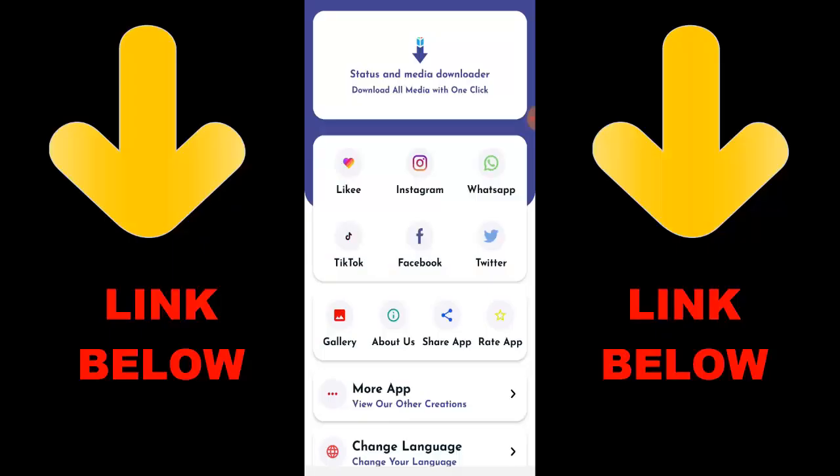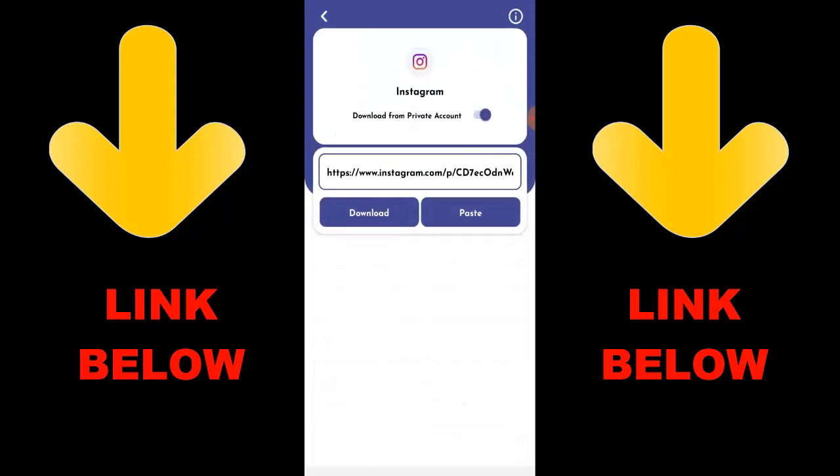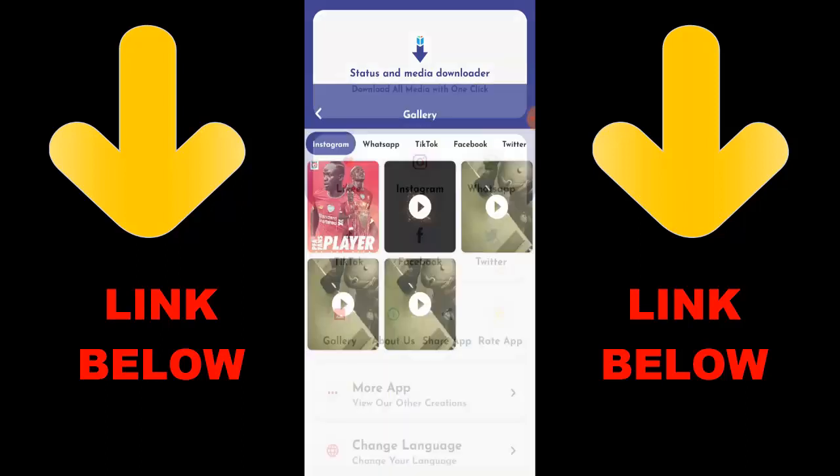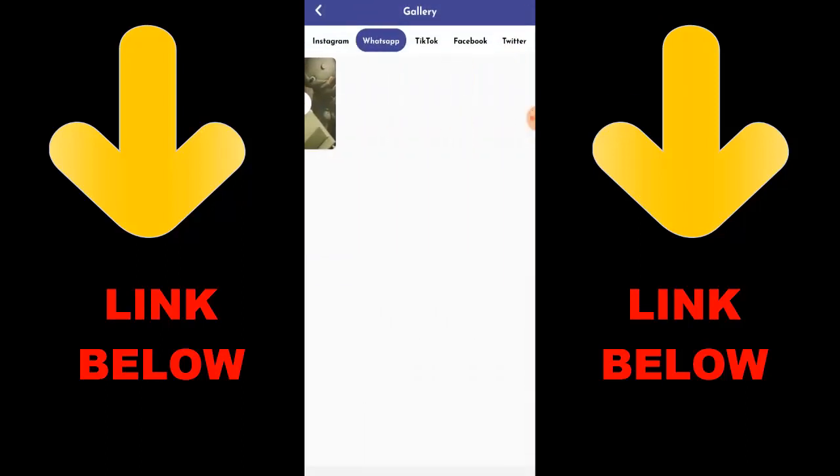Yo, what's up guys — check out this app that is trending, it's called Status and Media Downloader. Download all media with one click. You can download any videos or pictures from any social media — Likee, Instagram, WhatsApp, TikTok, Facebook, and Twitter — all in one click. Just download the app, copy the link, paste it, and download whatever you want. Check out the channel below for the link, get the app — it's gonna be cool because you can download any videos or anything from any status or media downloader.